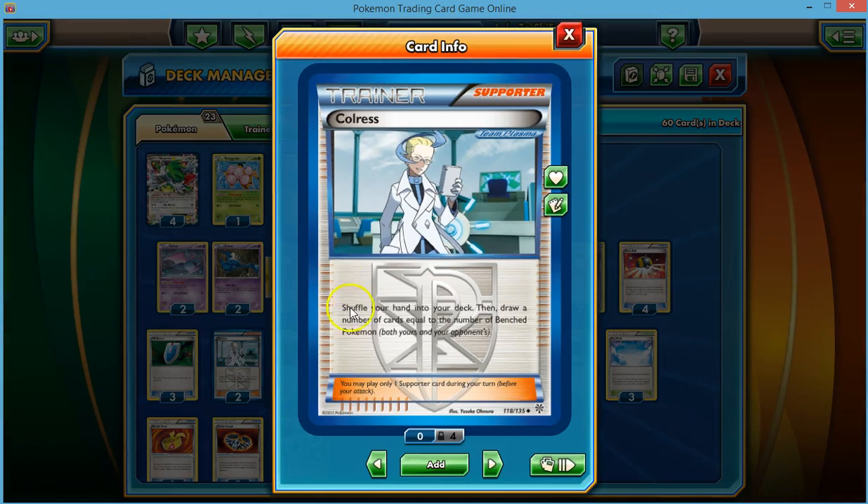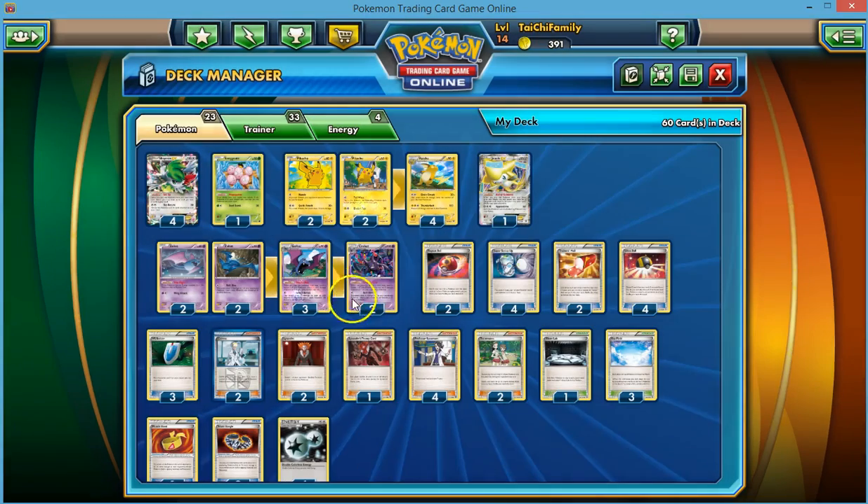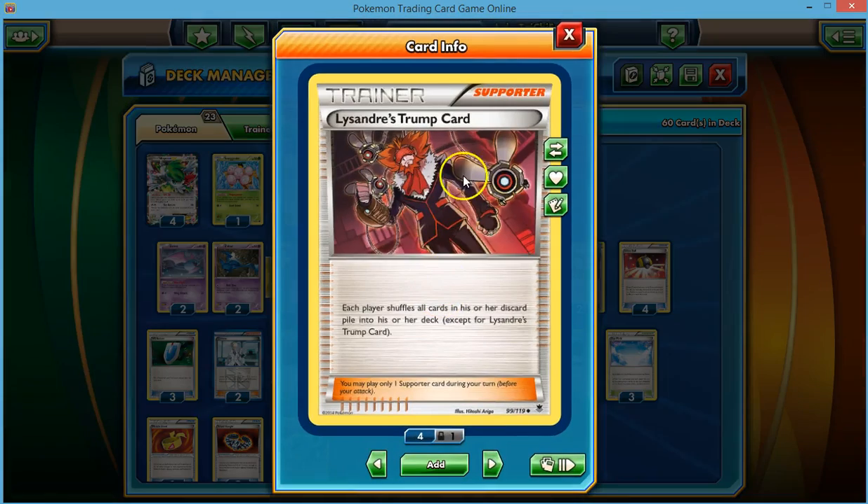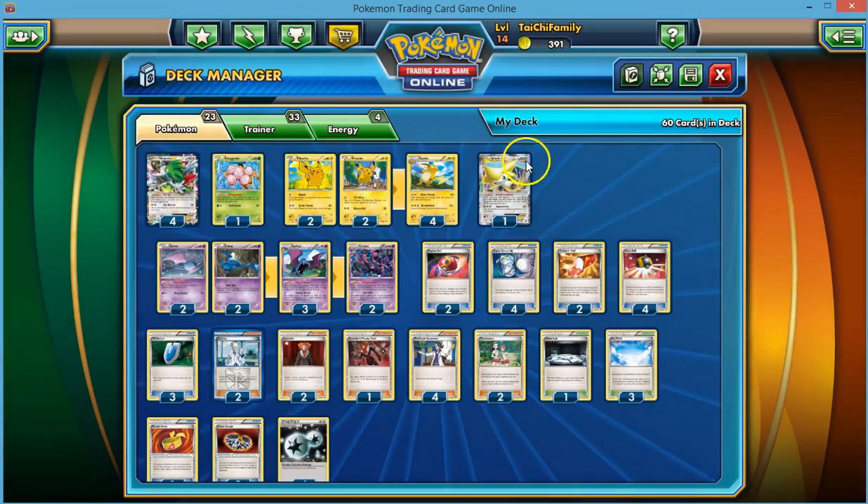Moving on to the Supporter line, we play two Colress. Because we're putting so many Pokémon on our bench, it just makes sense — you can Colress for 12, 13, or even 14 cards because of the Sky Field. We play two Lysandre — he just wins you games. Lysandre's Trump Card is going to be banned in about a week or so, but until then we're going to use it. This card really helps because you fly through your deck so fast that you need to get your deck back as quickly as possible.